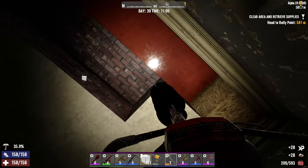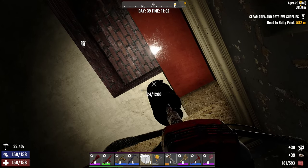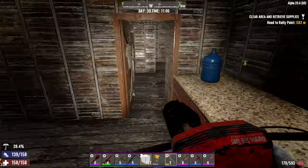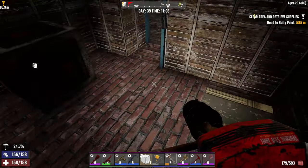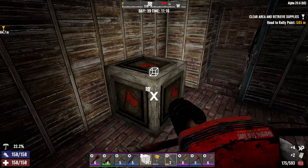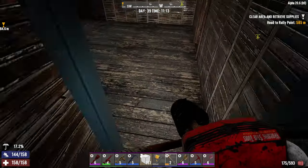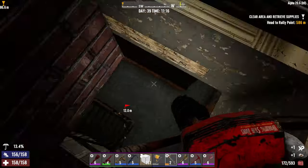Is it being held by my land claim block? Let's check — no, not this one. Where's the room through here? What's holding it — is it the trash can? I'll move this. No — I'll make another one, it's not a problem. Okay, so it wasn't being held by that. This is irritating — just fall down!